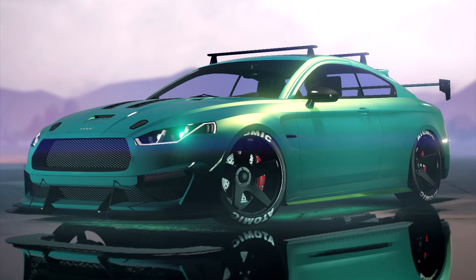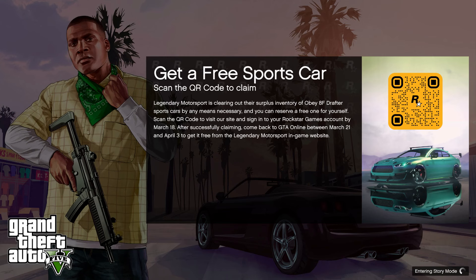Hey guys, you can claim a free car — the Obey 8F Drafter — as part of the new Cluckin' Bell Farm Raid update. All you have to do is go to the link in the description below.